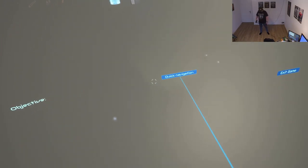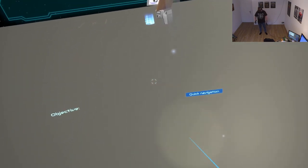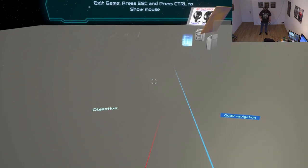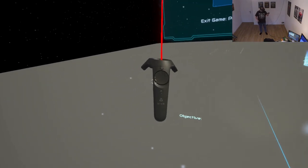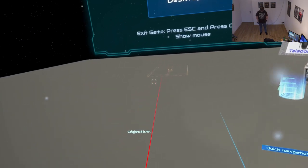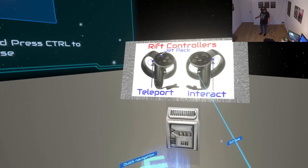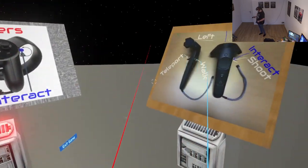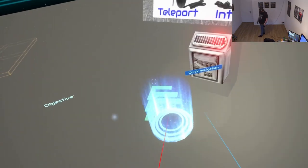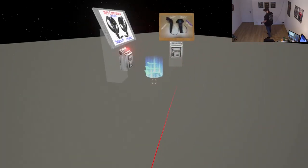Let's see — we have an objective... no, we don't. Quick navigation, exit game. Perhaps this is not active yet. Oh, there we go. That's how we move — I don't know if you can see on the controller where my thumb position is, but that's how you move. These are not really the controllers I have; these are Rift controllers, but oh, there are the Vive controllers. Perfect. Teleport? Oh probably — when you tilt the screen you can teleport. Got it.